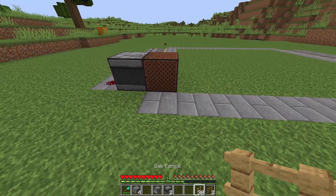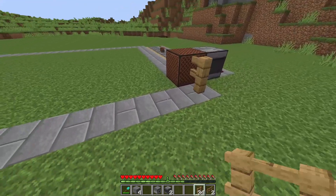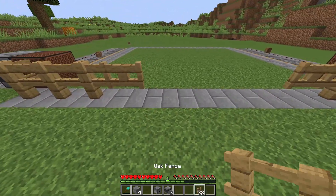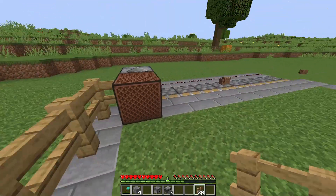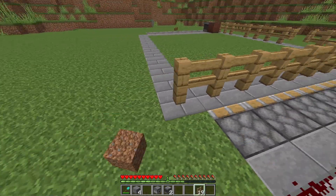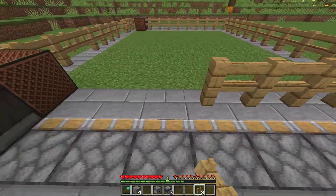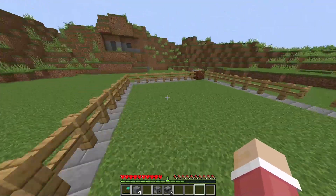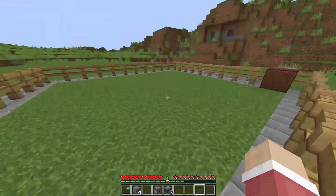Now what we want to do is go with the oak fence or anything else — three blocks on each side. Put down an oak fence on the other side as well, then connect these with four in the middle, just like that. Do that as well on this side, right here on the inner layer. Let's connect these two all the way over there, just like that. Now we have an inner section right here so the drops don't fall out, and you can collect all of the flowers really easily.